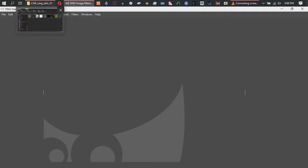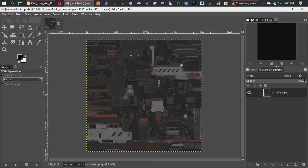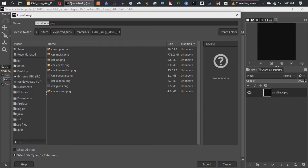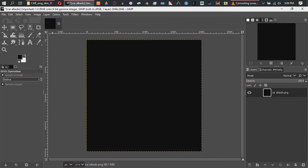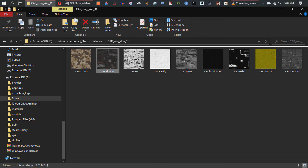So, the first thing we're going to do is take that car albedo — that's our color, our basic color texture. And we're going to go to Edit, fill with foreground color — black. We're just going to have the whole thing black. So, while that's black, we're just going to export into another folder. We're just going to rename it as Car Gold Color. We're going to hit Export, and it's just going to export there. Don't need to save that — that's just the XCF file.